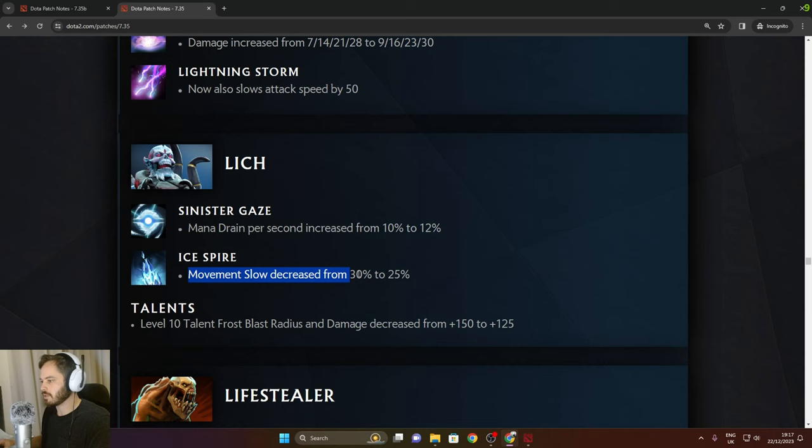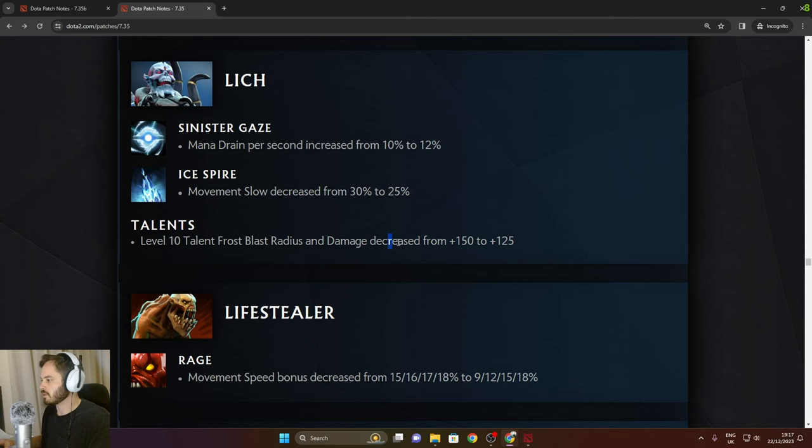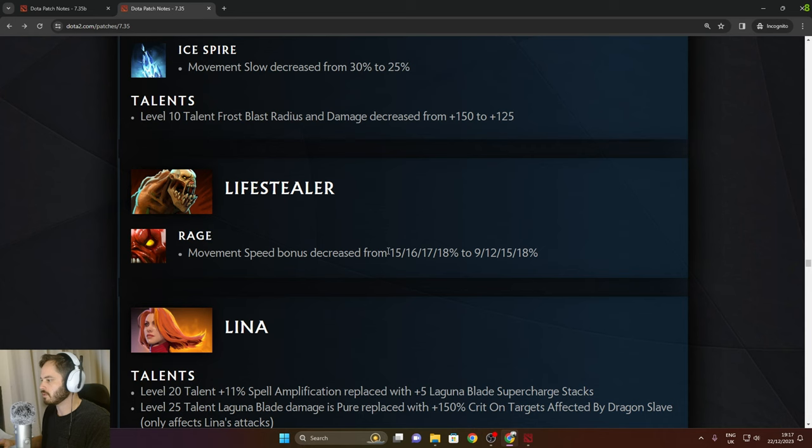Lich: level 10 talent Frost Blast radius and damage decreased from 150 to 125. Lifestealer: bonus movement speed decreased from 15% — same in the late game, just not as good early.